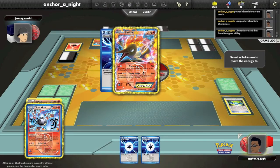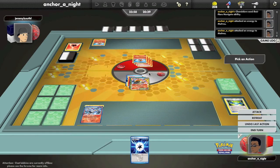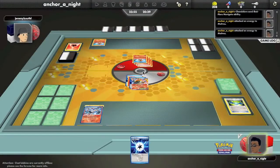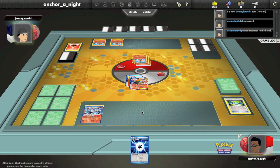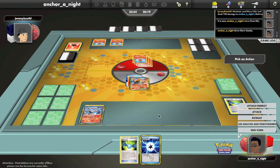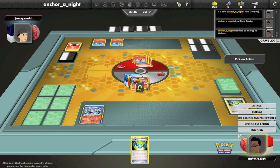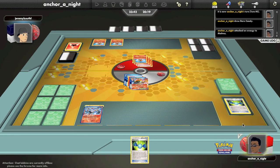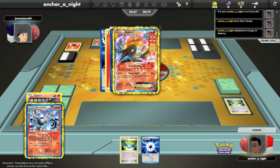So I get a Rare Candy, so I'm going to be able to use Chandelure's ability, Flare Navigate — attach one fire energy to Moltres and it does 10 damage to it. I will use its first attack, Destructive Flame, which does 30 and flips a coin — if heads it discards an energy. So I get heads and I'm going to discard a fire energy off of Heatmor, but he of course has more in hand. He hits me for 150. One of the cards he discarded was not a fire energy. I'm going to attach a Prism energy onto Moltres, but then I decide that's a bad move — I need to prepare my Chandelure to attack since Moltres will get knocked out.